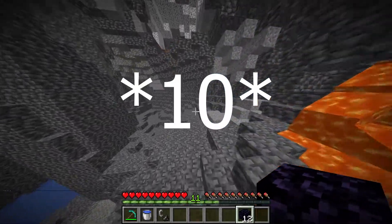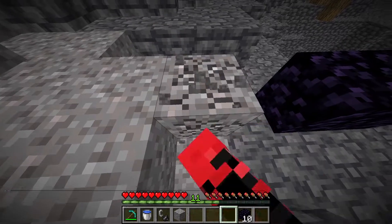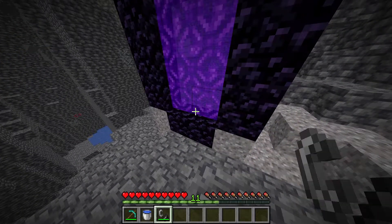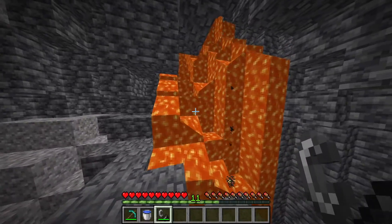Once you've got your 12 pieces of obsidian, all you want to do is just make a nether portal, which kind of goes like this. As you can see, you only really need 10 — I kind of messed up. And then you want to light it with your flint and steel. If you don't know how to make a flint and steel, there's a video in the top right hand corner of your screen.